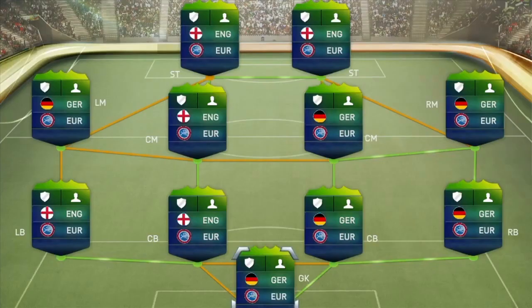Let's talk about the chemistry. The way you're going to be able to link up your players is through their nationality and also the governing confederation of which the country is assigned to. With that in mind you're going to be able to make some really cool teams, and I'm excited to see what sort of teams people come up with — it should make for some really interesting content.